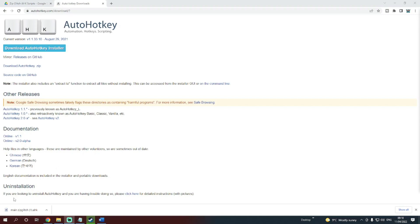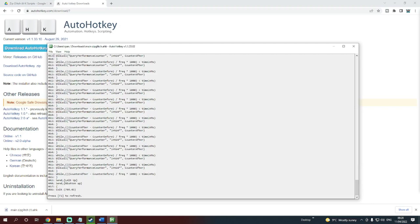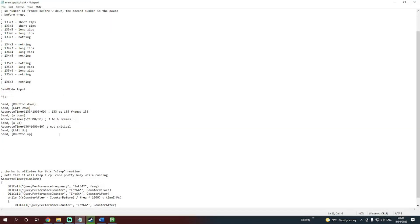Once we have it downloaded, click on it and it will start running. To see it, you will have to click down here, and then it's this H here. From here you can open it up. Once you've opened it, I want you to click File, then click Edit Script, and this is what you should see.